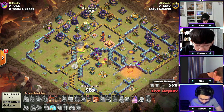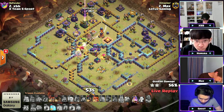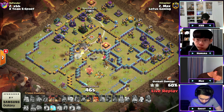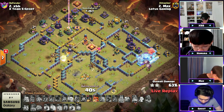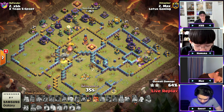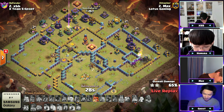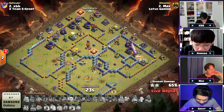He wanted to run the valks all the way up to that eagle artillery and get all of that value. You can see it — the queen forces her ability to try to keep her alive. It can come down to percentage, even though XVB and Homerun do have the advantage. She finds a double seeking air mine on the far right side onto that air defense — the queen's going down. Bye bye healers, bye bye queen. The rockaloon grabs that air defense and skeletons pop — 65 percent. Not Max's attack, not his day.